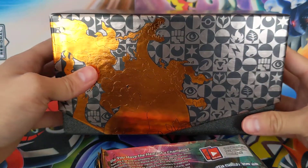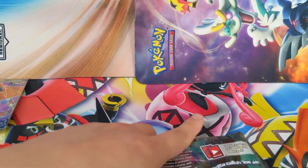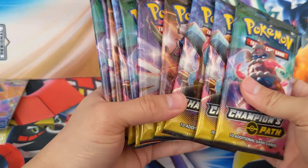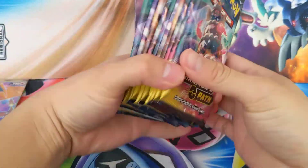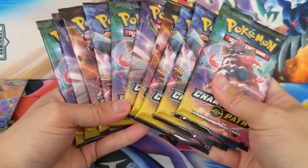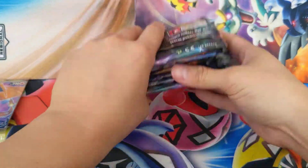Got a nice box — nice and shiny, metallic. Alright, how many packs does this come with? 3, 4, 5, 6, 7, 8, 9, 10 — ten packs to try to see if we can get this shiny Charizard.